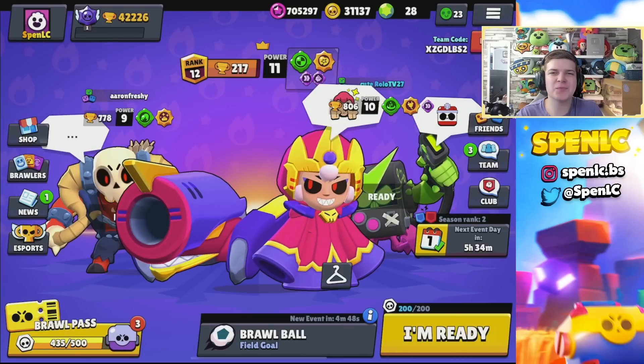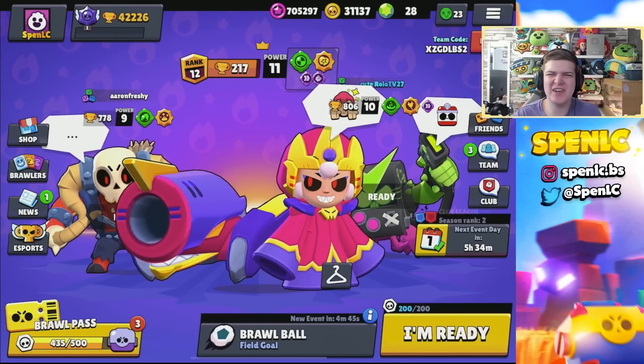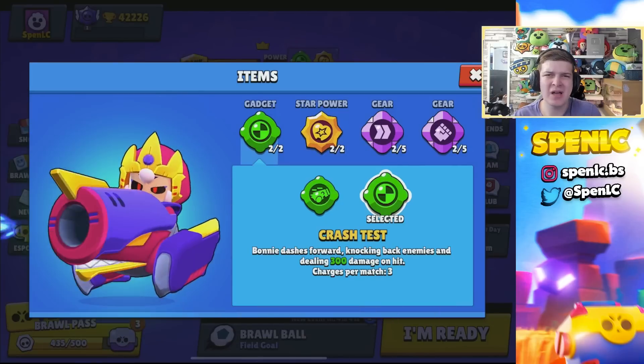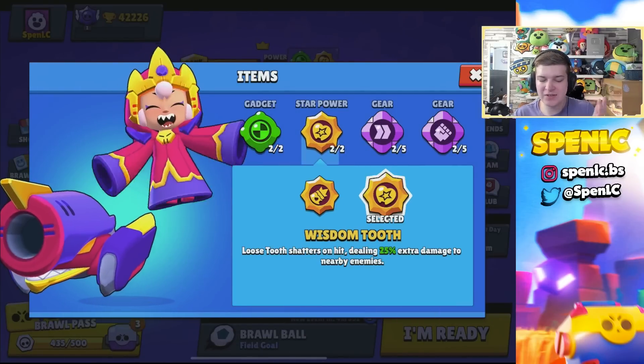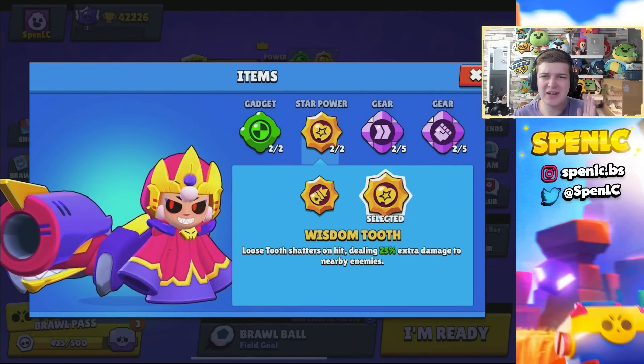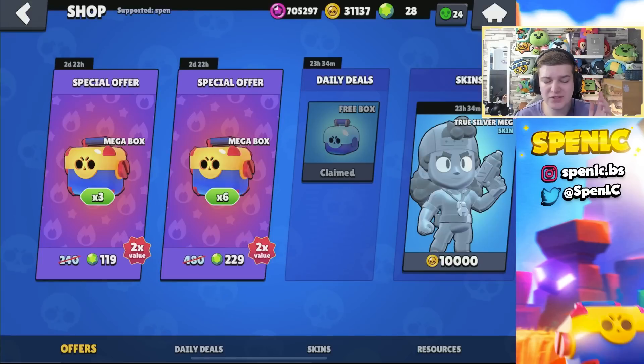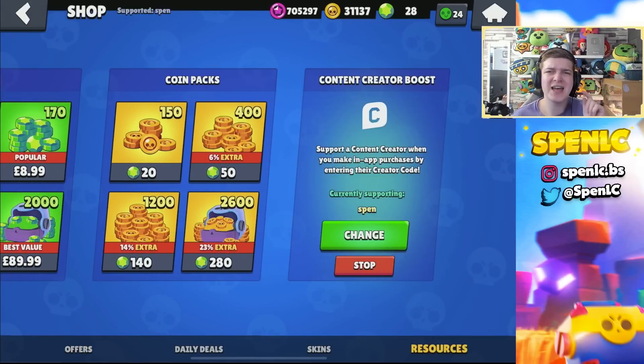Welcome back to a brand new video. Today we're testing the brand new Bonnie star power which literally just came out about an hour ago. For every hit it deals, there's 25% extra damage to nearby enemies, so it should be pretty interesting. Haven't tried it out at all yet, so make sure you're using the creator code, and without further ado let's jump right into it.